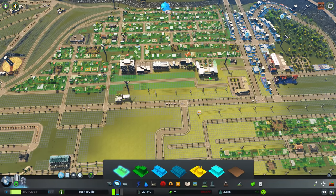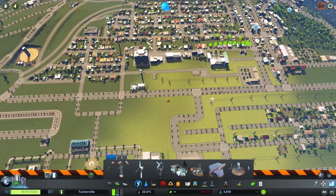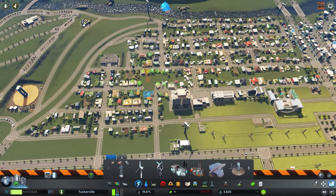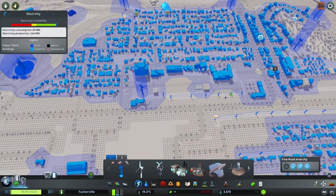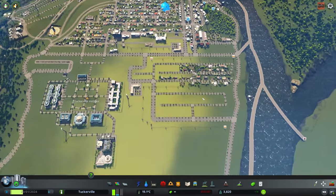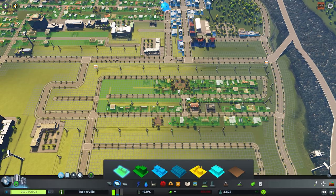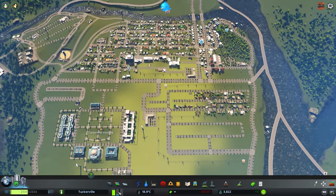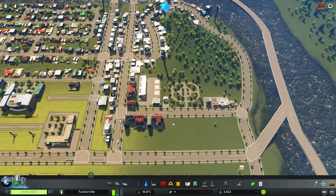We can probably take out these windmills since our electrical grid is starting to suffice — no more noise pollution needed. If something does happen with our power grid we can just add more power lines. Our housing demand is just on fire so we might as well get as much housing in right now. We also have very low demand for businesses, so I'll get that worked on quickly to give people something.